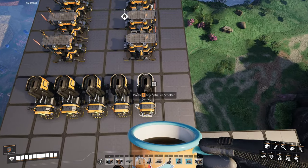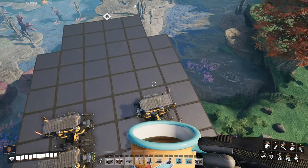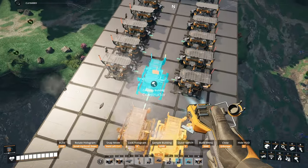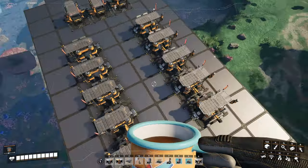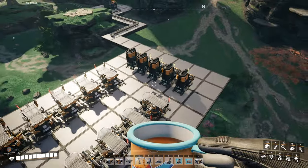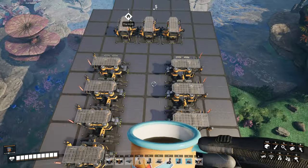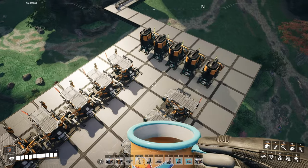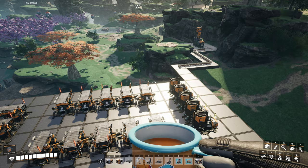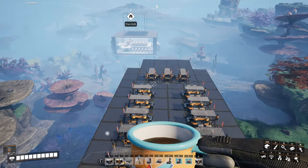Just like that, approximately in line with this — it doesn't have to be perfect. The splitters and mergers are gonna take care of everything anyway. Then we're gonna put three right here. All these are gonna be producing wire; these are producing cable. Four of these are designated for wire only, six of these are gonna be going into these for the cable. That's gonna give us a hundred wire a minute, a hundred cable a minute, and then the next floor will be a hundred copper sheets a minute.